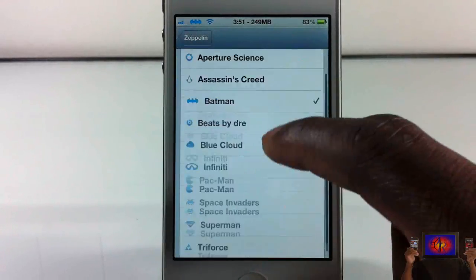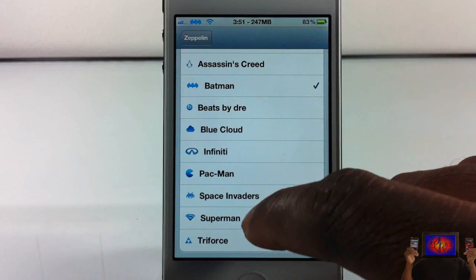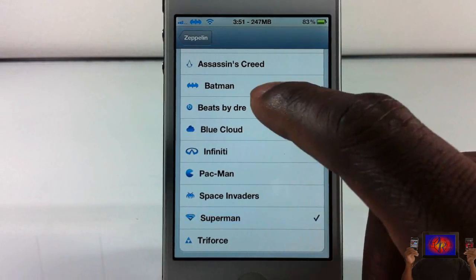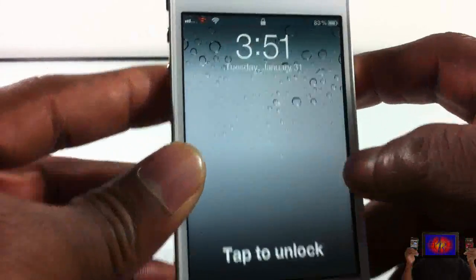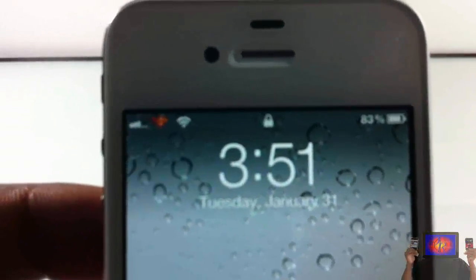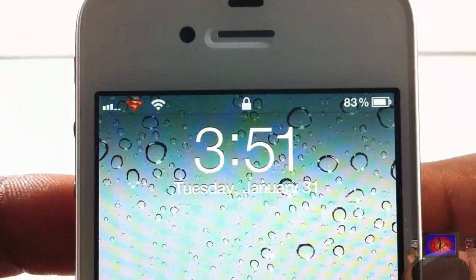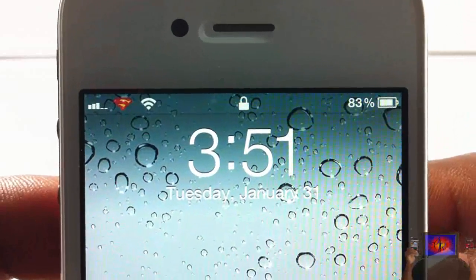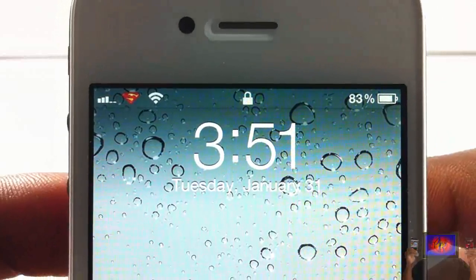Let's try out one more — I'll go in and select the next one. Let's try out Superman. If you can do Batman, why can't you do Superman, right? And there you have it. The Superman one is actually red — it's not blue like you might expect for the carrier logo theme. This one is actually red, which is kind of cool. I like that one.